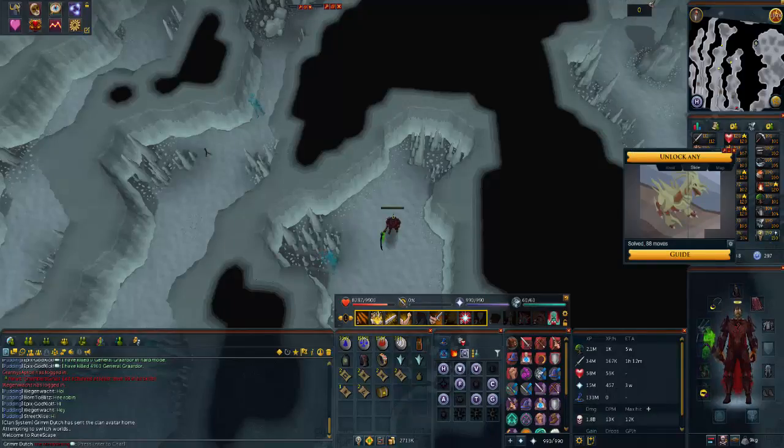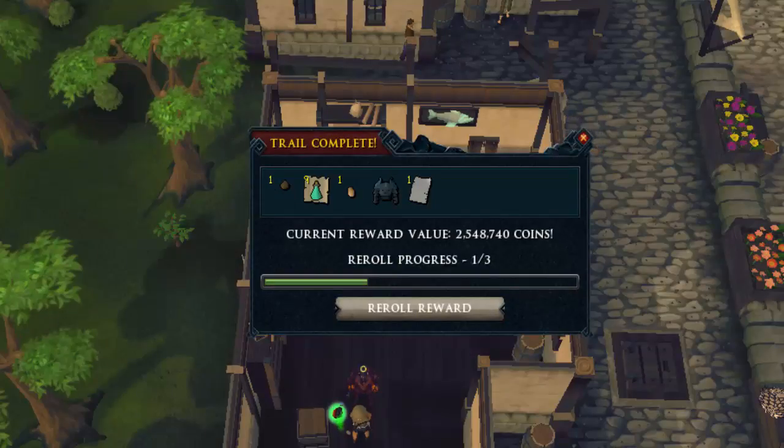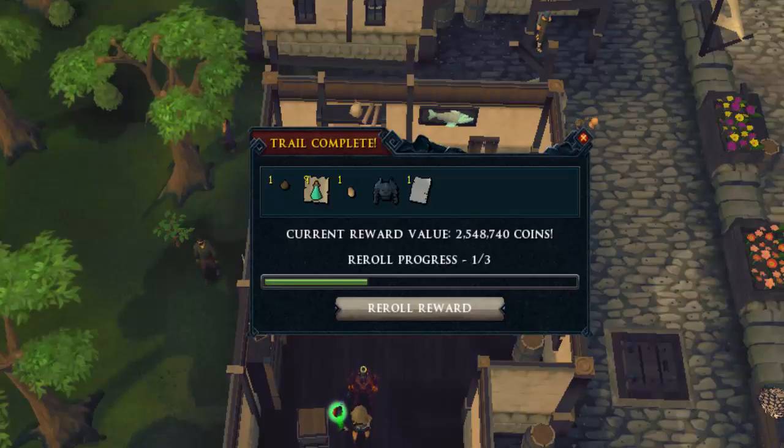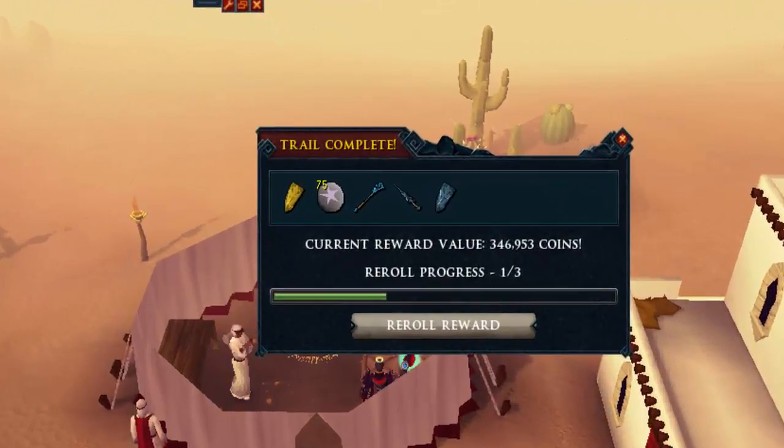Next one, an elite clue scroll, 165k - below average, quite bad. Dragon med helm, some battle staves, blizzard rune, unicorn horns, and some teleport scrolls. But this next one - I'm standing at a place where you get a reward for hard clue scrolls, but it is an elite because palm tree seeds are not in hard clue scrolls. And 2.5 million is really really good for an elite.